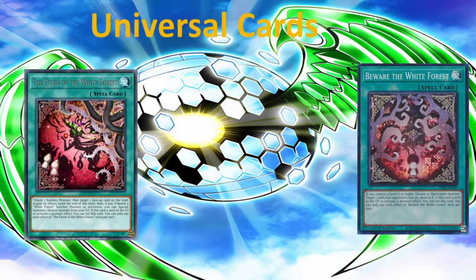Currently, when it comes to the spell lineup for the Illusion type, there's not much — there's hardly anything. Our monster lineup is looking quite impressive for the Illusion type, but our spell lineup is looking lackluster at the moment. Hopefully in the future, maybe next year, we can see more spells and maybe traps added to the Illusion lineup. And finally, let's talk about the trap recommendations for Illusions.